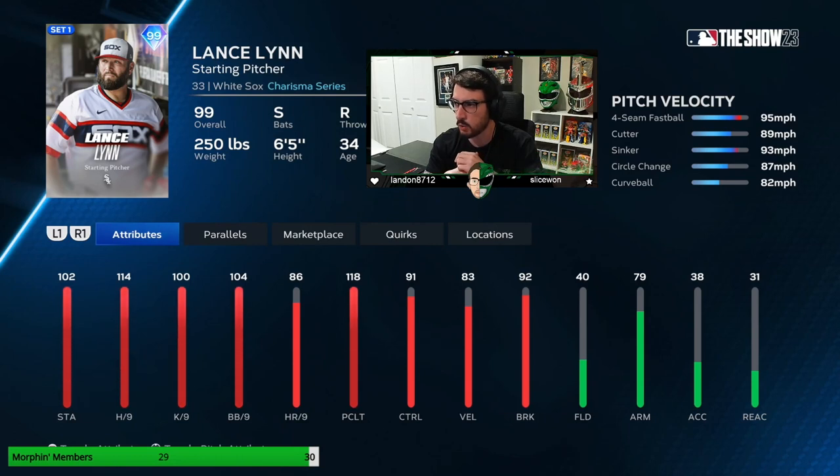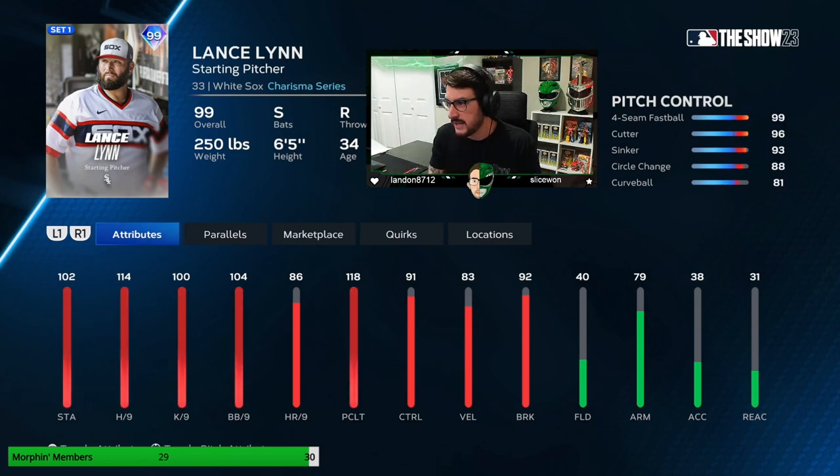The curveball's a little iffy — I'd prefer a slider or even a slurve, but in real life he does throw a curveball, so this card is pretty accurate in that respect. I love the velocity difference between the four seamer and the cutter, and also the sinker and the cutter — those are great tunnels. That circle change is also a pretty good differential. We have to be careful with the curveball, especially on Legend — that's where people are going to bang it. However, he has the stuff to be successful.